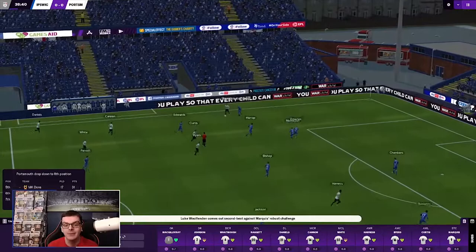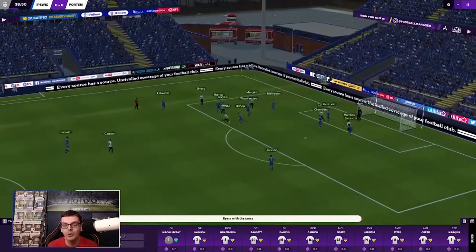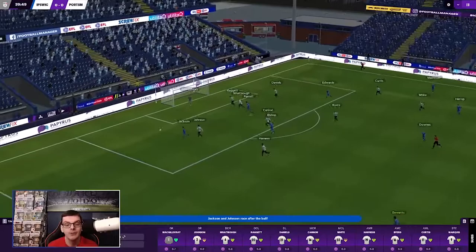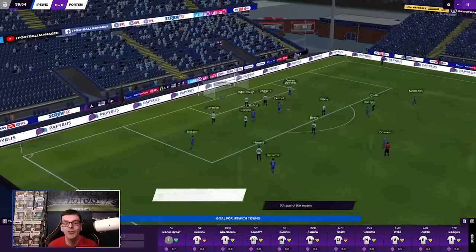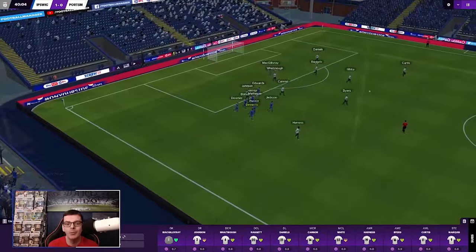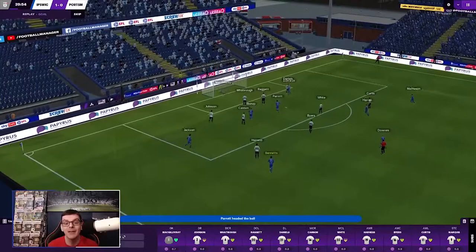Matheson with a throw, but he's giving it straight to John Marquis who's still got it despite the attention of Wooferton and Cannon. Looking into Marquis in the channel, a couple of players in the box, Byers on to Marquis, trying to go into the middle, White with a shot over the bar. Matheson swings it in early looking for Jackson at the far post. Caden Jackson sends it into the middle, Parrott heads towards goal — and Troy Parrott heads into the net. Ipswich lead just before half time. Troy Parrott, on loan from Tottenham Hotspur, gives Ipswich Town the lead. Johnson probably should be a bit tighter to him, allows him to get the cross back in and McGillivray cannot get there. 1-0 Ipswich.